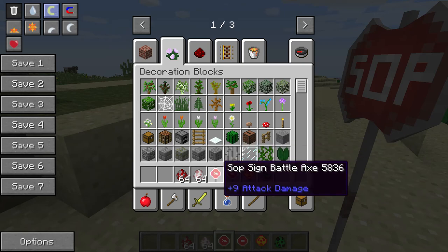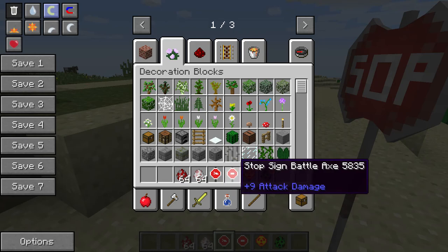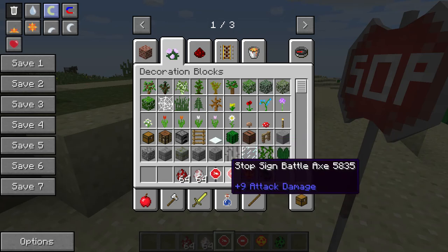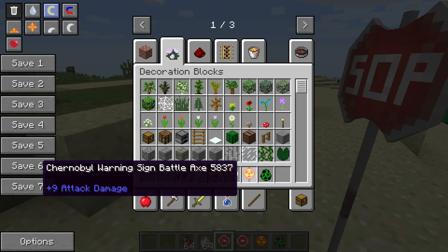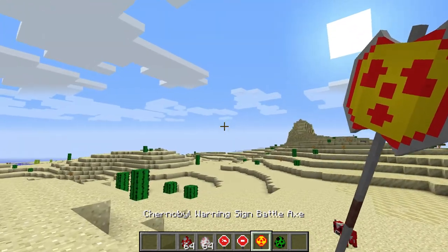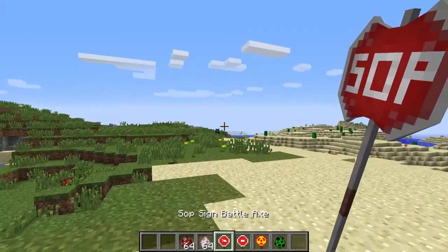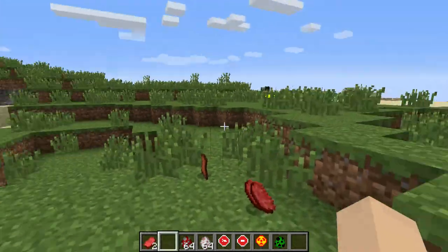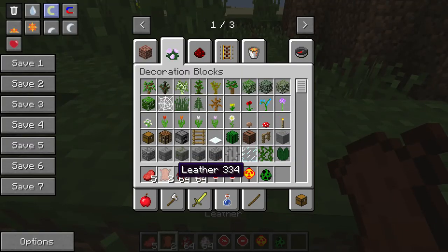First we have the stop sign battle axe, then we have the one with an eye attack damage, then we have the stop sign battle axe, and then we have the Chernobyl warning sign battle axe. It should do radiation damage in my opinion — it doesn't have to be a lot, just like a little bit of radiation damage.